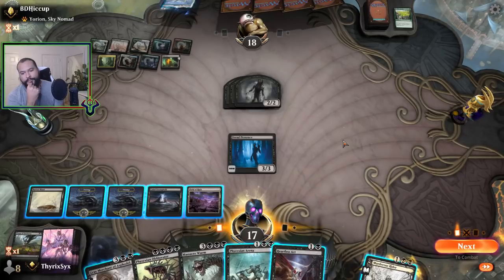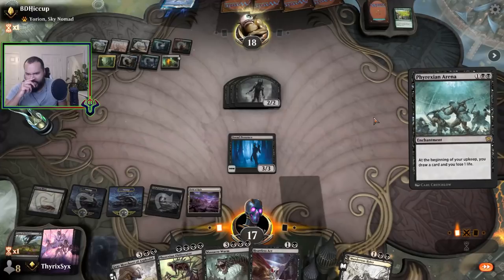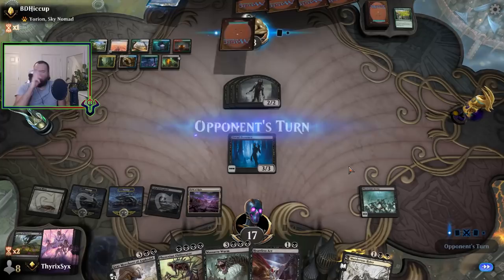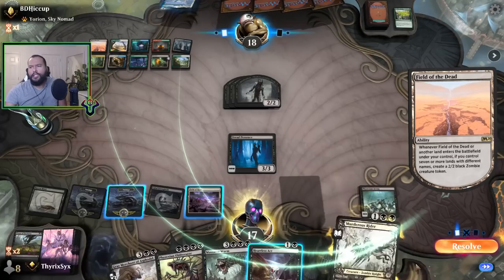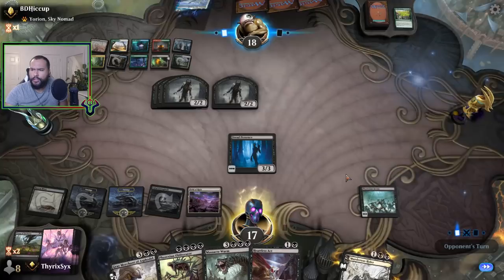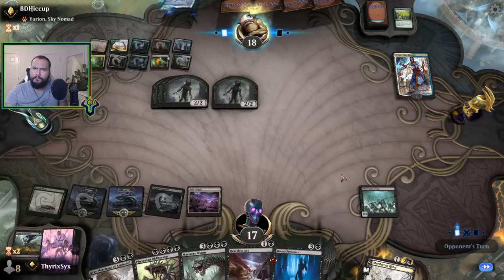I think I want to play the Arena. I could attack but I'd rather save the Heartless Act for something like a Golos. Actually I want them to play — another Field of the Dead, fairly unfortunate. I assume they're gonna bounce my Arena... or bounce my Dread Presence. All right, bounce my Presence — sure, I have a plan.